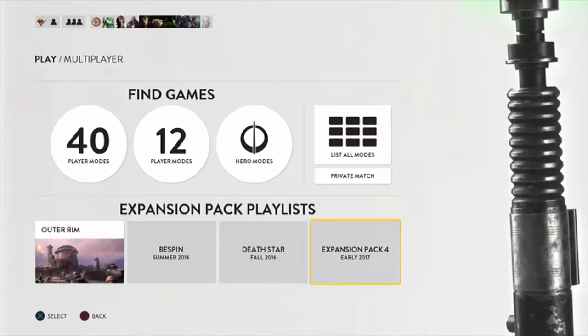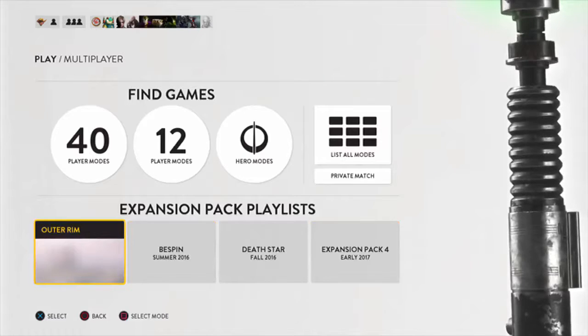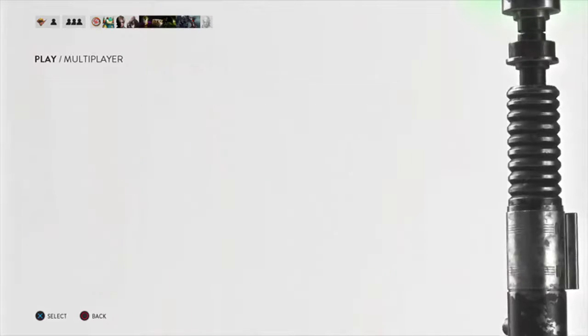By the way, the next few expansion packs: the Bespin Summer 2016, Death Star Fall 2016, and expansion pack four early 2017, which I had mentioned on my past video — and it came true, which is good. Okay, let me show you some of the other game modes that they offer for Outer Rim.